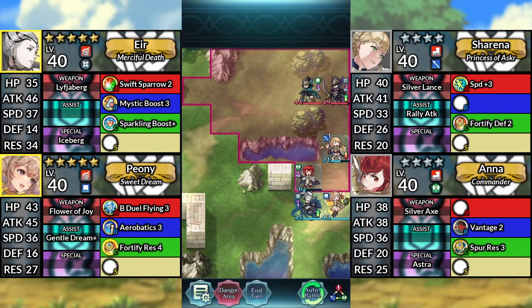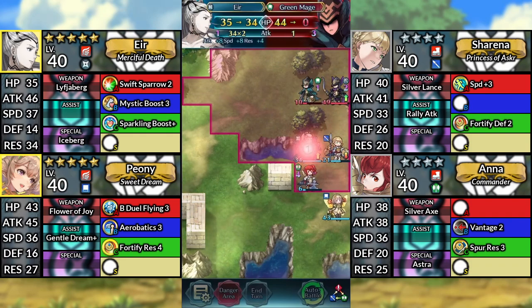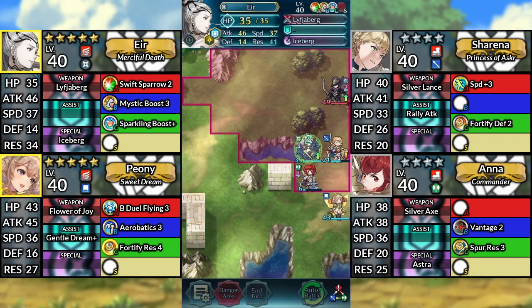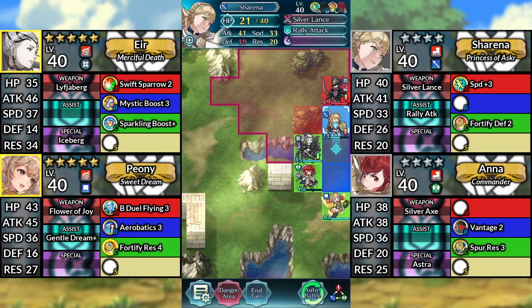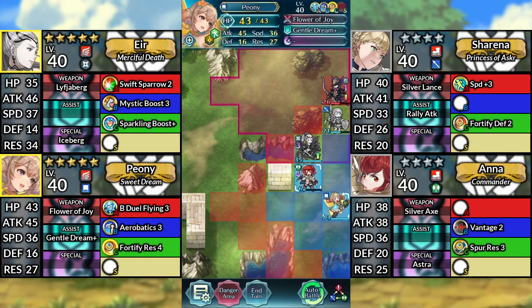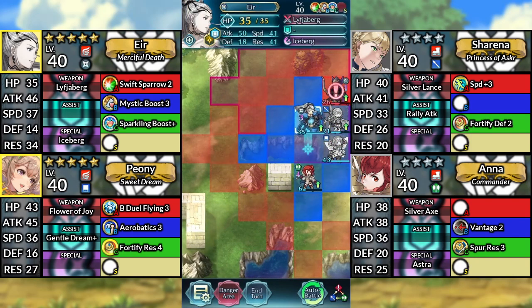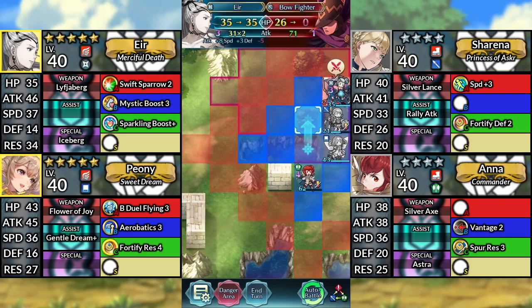Move Air up and attack the Green Mage. Move Sharina up and attack the Archer. Move Peony up and dance Air. And finally, move Air up 1 space and attack the Archer.